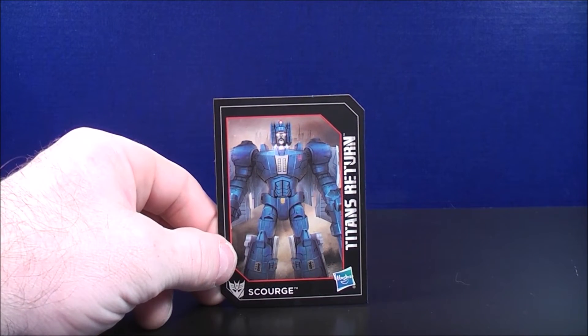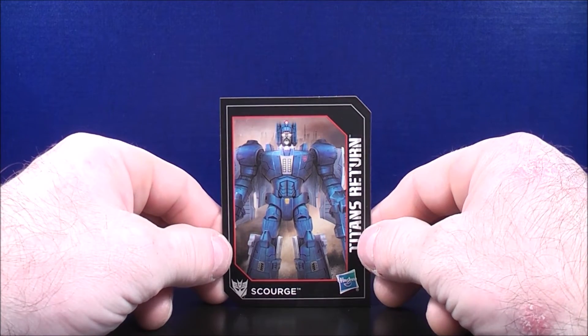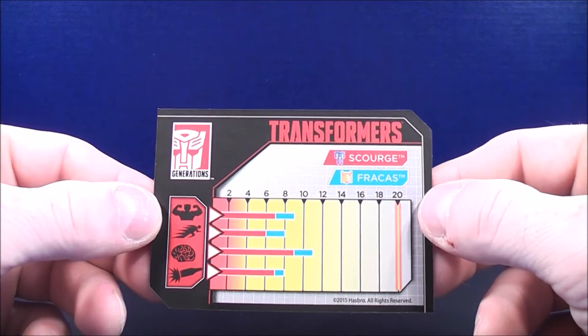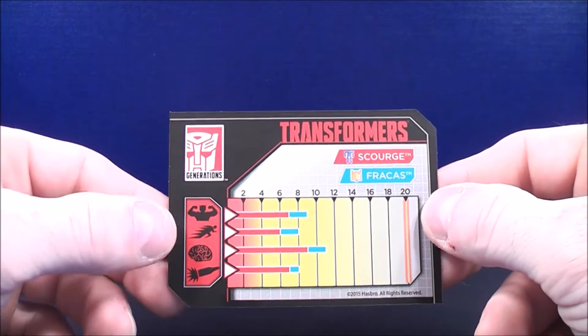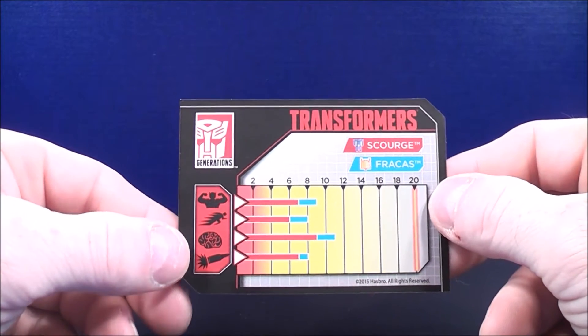We'll take a quick look at the collector's card. It has some nice artwork of Scourge and Fracas attaching onto the body. Flipping it over to the back, it gives you the stats for both Scourge and Fracas — strength, speed, courage, and firepower for each.